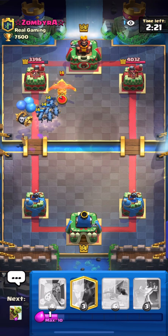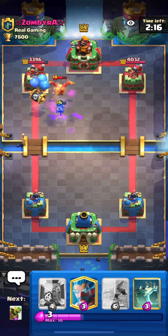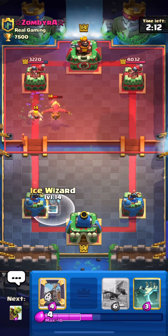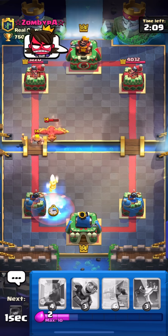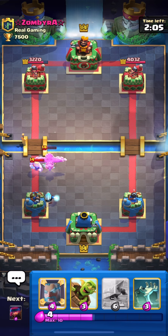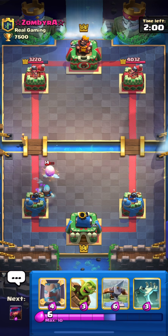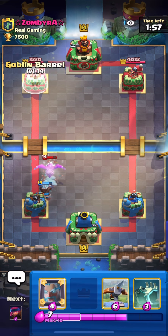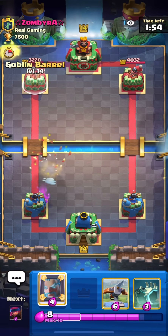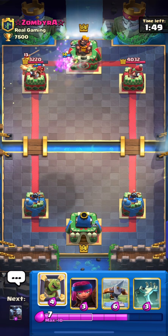If I play well on defense, he's not going to get through. He played a phoenix — the skeleton barrel was forced to waste early. He wasted a lot of elixir and is already sending BM. The ice wizard should kill the egg — I hope! It didn't kill it, but no problem. He's going in with the golden knight and I have a mirror ready.